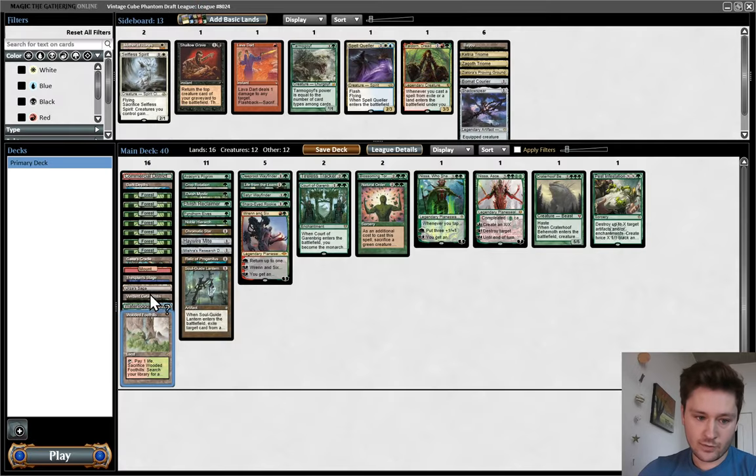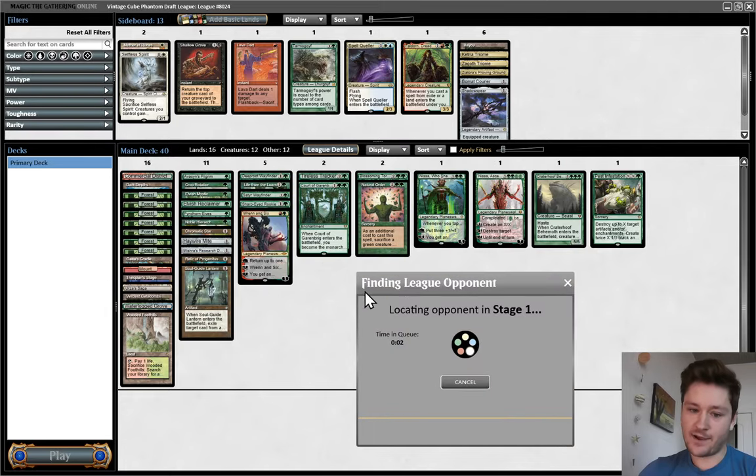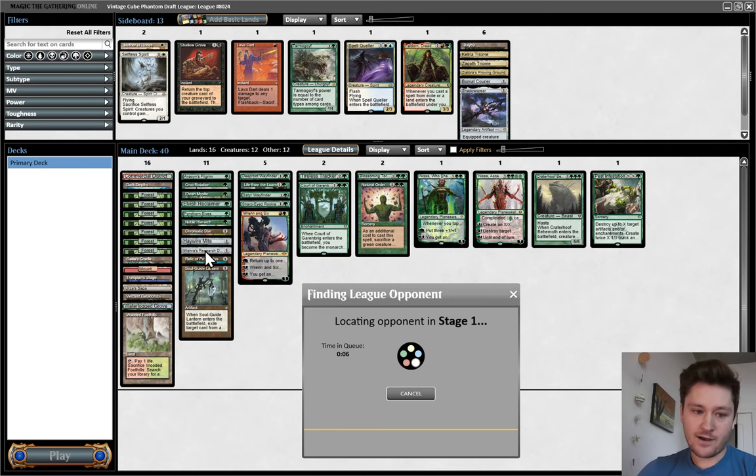This deck looks so sweet. I wish we had an untapped red source — that's one slight qualm, but this is the way you want your green decks to look: very bottom-heavy, with win conditions that don't require you to just drop 7 mana. Our curve is low, and all our top end just closes out the game immediately. Natural Order for Crater Hoof, and then a really good mana base with Dark Depths combo, Gaea's Cradle, and Urza's Saga — all of which are great things to crop rotation into. Having Stripmine would be a big add, especially with Life from the Loam. As of now, our interaction is quite bad — we have Pest Infestation, and that's pretty much it.